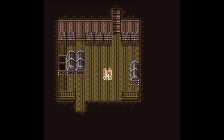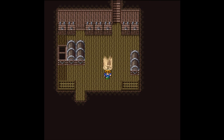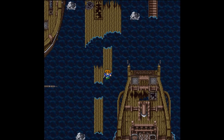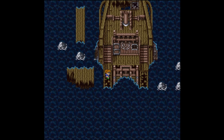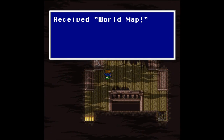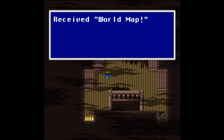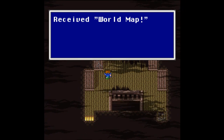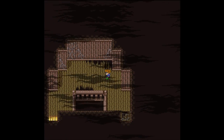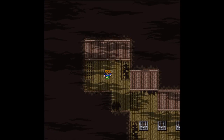There's a save point here which I'll use. We were healed by the cutscene so no need to use a Tent. Heading out and over to the right - he moves so fast with the Thief in the party. In here we can find the World Map. I'm not sure why we can pick this one up but couldn't pick up the one laid out on the desk back in the ship, but I'll grab it.